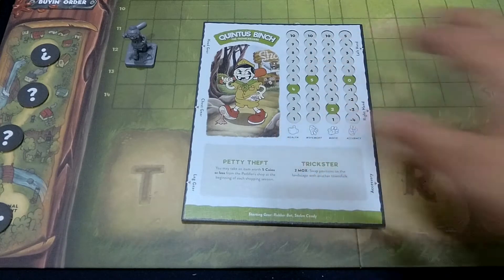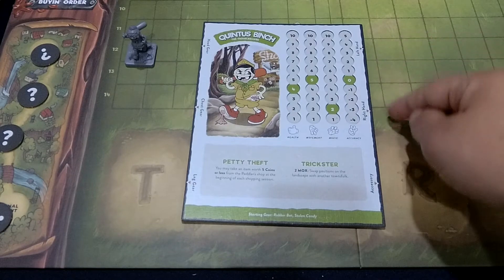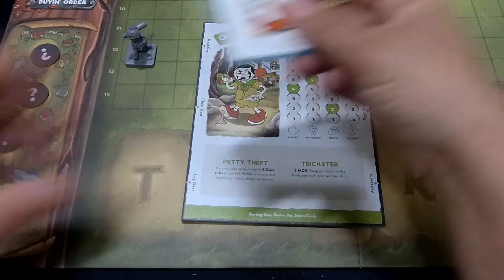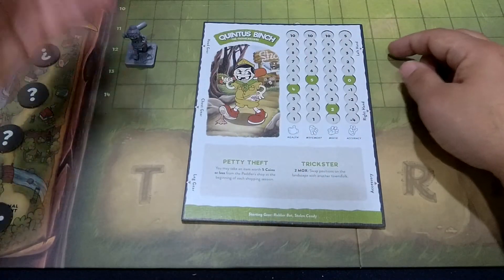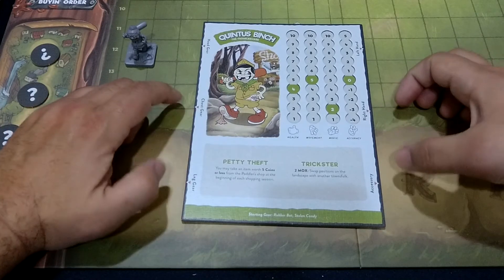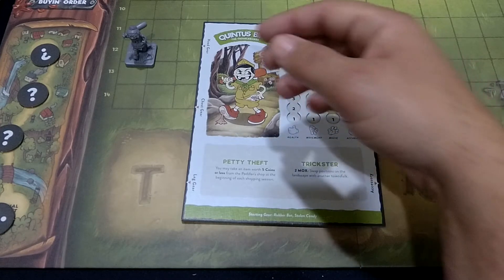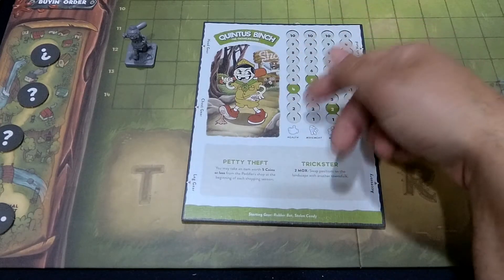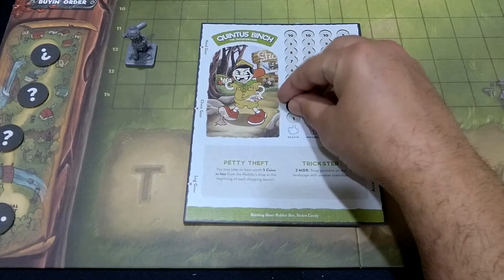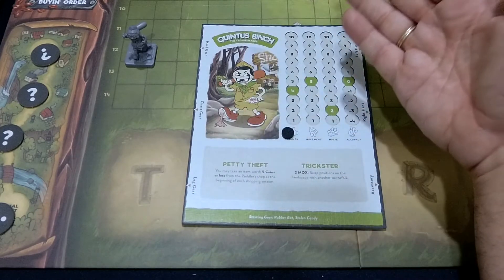Aquí vienen las estadísticas. Por un lado tendremos los espacios para los equipos: cabeza, mano izquierda, mano derecha, pecho, pierna y accesorios. Aparte, tendremos las barras estadísticas con cuatro estadísticas. La primera es la salud: a medida que vamos recibiendo impactos vamos bajando en la salud, y cuando bajemos del uno el personaje queda grogui, noqueado.